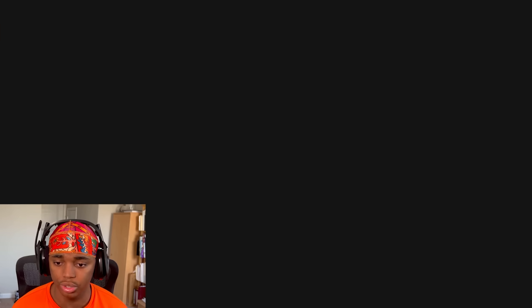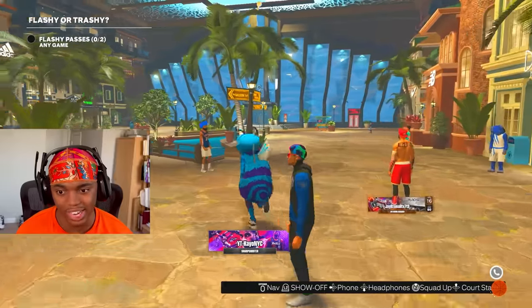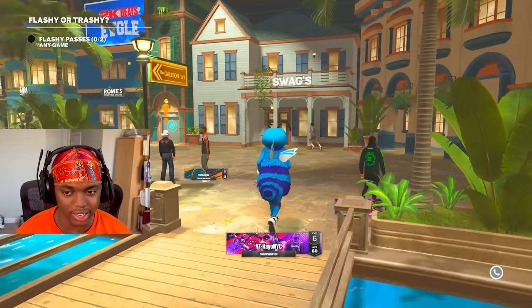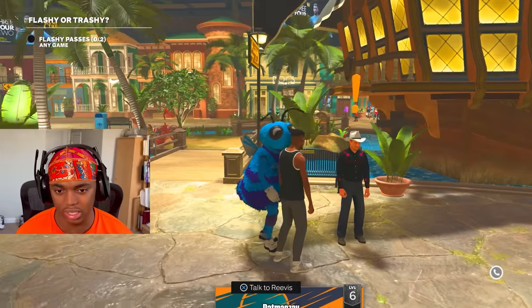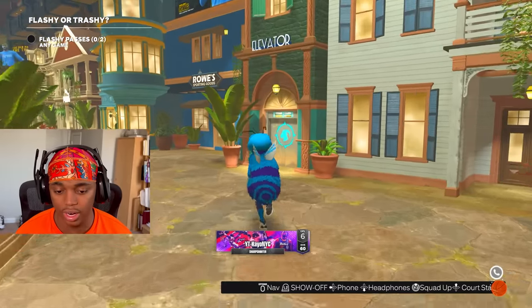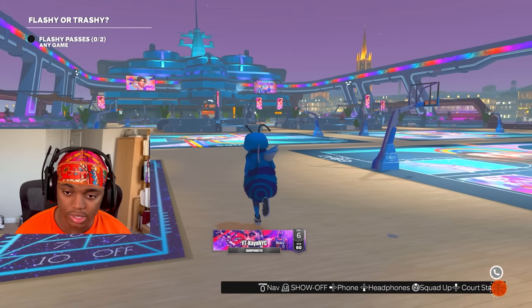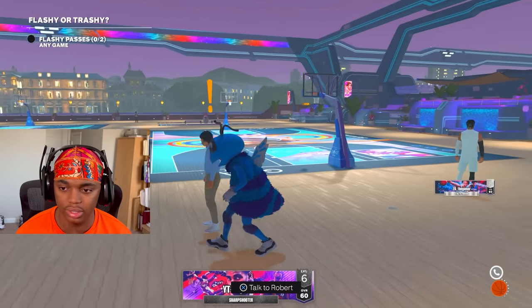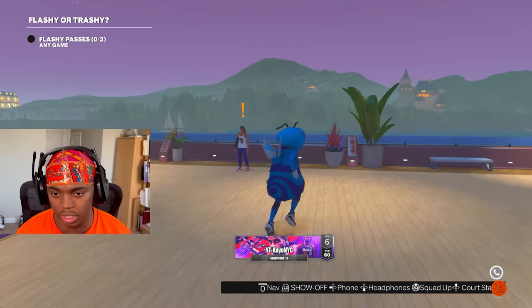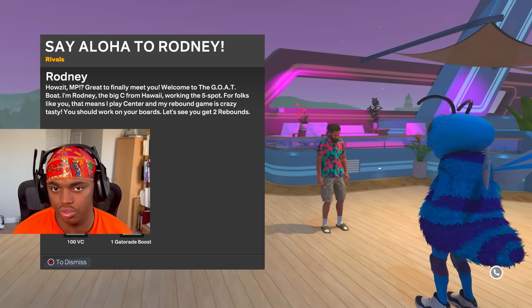First I'm going to talk to Sam. Her first quest is to do two flashy passes — very easy. Then I'm going to talk to Revis, and his quest is to get two assists. Now we're going to go up to the elevator and talk to the other two. Robert's right here — he's got the glasses on, he's a lockdown — and he says to do two layups. We're talking to Rodney too — his quest is to get two rebounds.